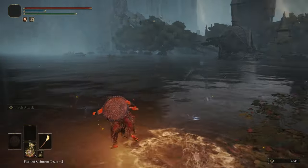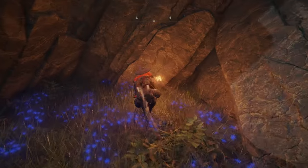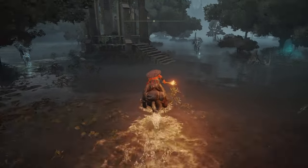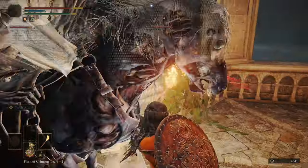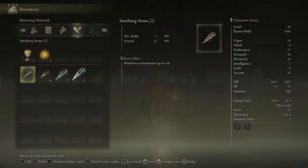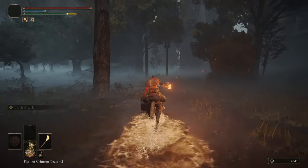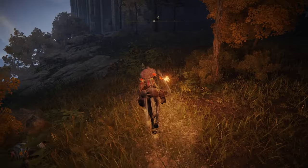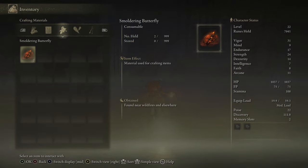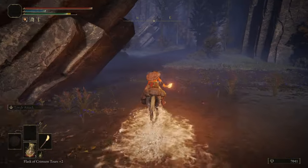Oh, I forgot the Golden Runes. There are some Smithing Stone 3s up ahead — might just do those. Maybe we take the long way to get to the rear Raya Lucaria Crystal Tunnel because I'm going to aggro these guys. The best part of the torch runs is the light in the tunnels — there are so many dark tunnels in this game. How many 3s do we have? We have 4? Okay, I think we're good then. I got all the 3s I needed so I'll be able to buy the 2s, and we should be able to get plus 9 after this.